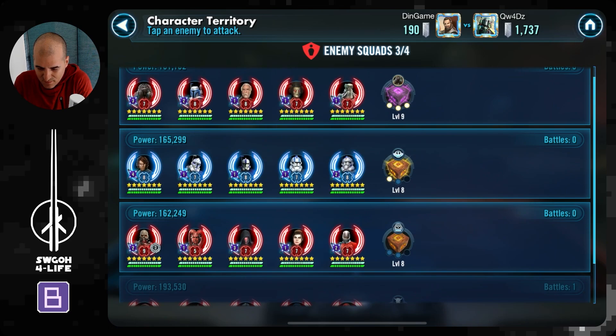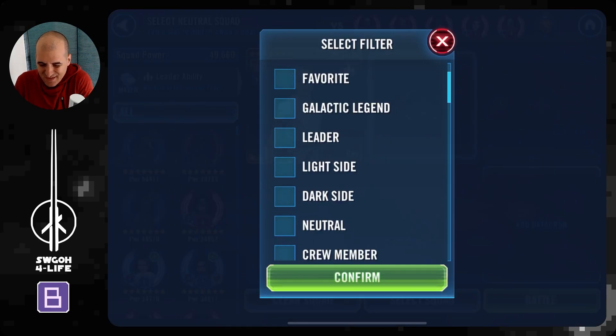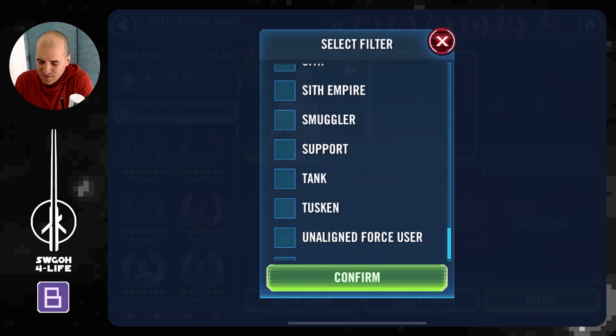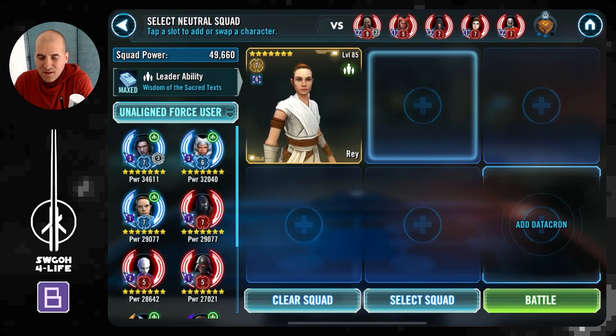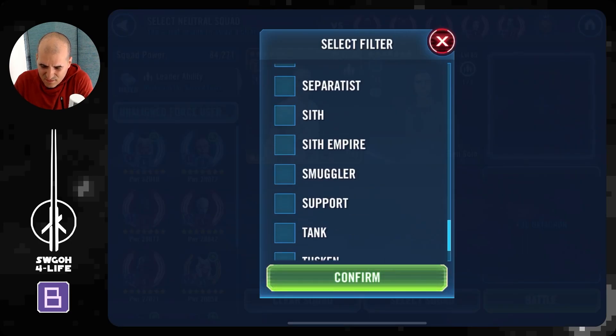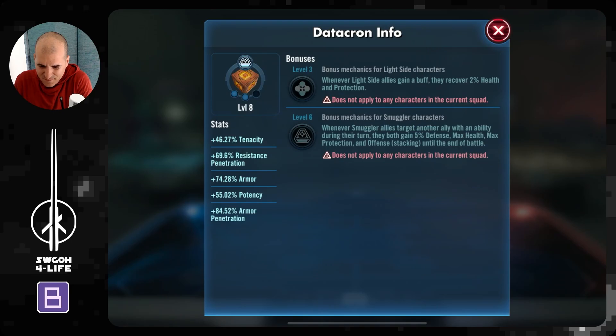Let's see what we're going to do now. We've got this Malgus team here. I kept my Rey for offense — in 5v5 with Starkiller, I kind of find Rey has an easier way. So I'm just keeping Rey for offense these days. Let's see what team we can put around Rey here. I think I'll just go with this. They've got armor penetration. I do have Ben's datacron with some health, so hopefully it'll help a little with healing.